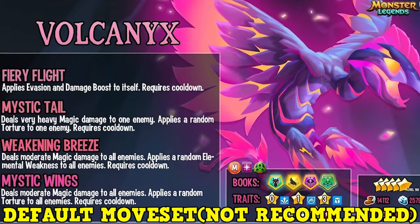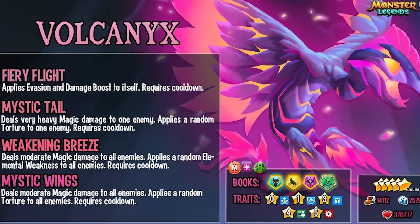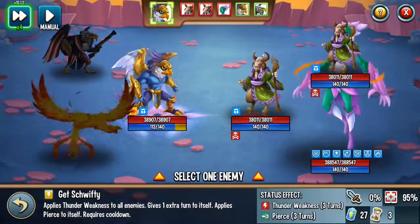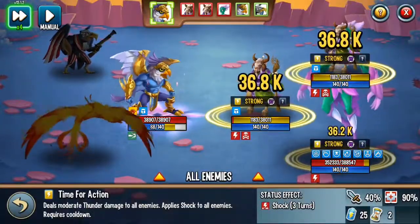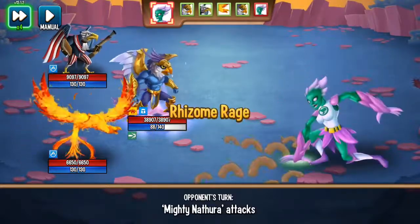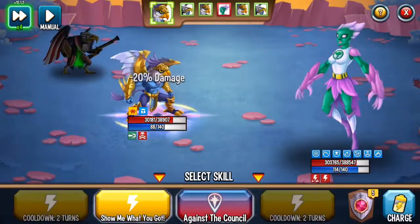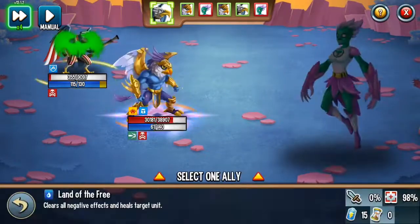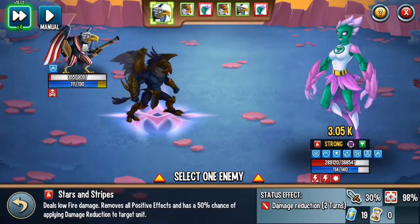Overall, Volcanics is a decent attacker with decent stats, an amazing trait, and okay relic slots, so he will work well in a lot of teams. The good thing is that he has Dodge Area as a trait, bane works well with magic weakness, and he can apply anticipation to itself. Random elemental weakness can work well with random tortures. The bad thing is that Trap doesn't really work well with monsters with low life, and random elemental weakness and random tortures can be RNG-dependent sometimes.